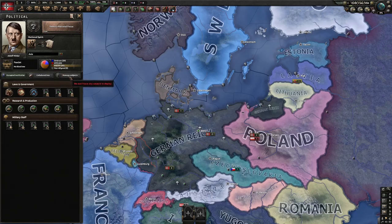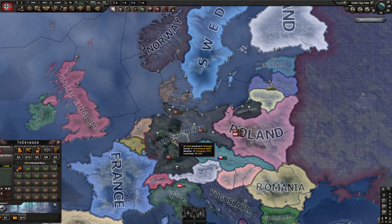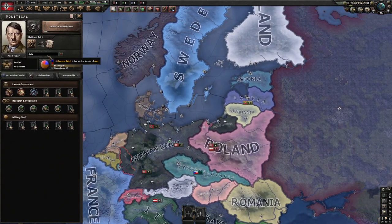Manage Subjects is just your puppet tab. Open it up and it shows a list of puppets and how close they are to either reducing their autonomy — meaning how much authority they have for themselves — or increasing autonomy and eventually becoming independent. If autonomy reaches absolute zero you can fully annex them into your territory. Generally for fascist countries that doesn't happen because they are released by being defeated.